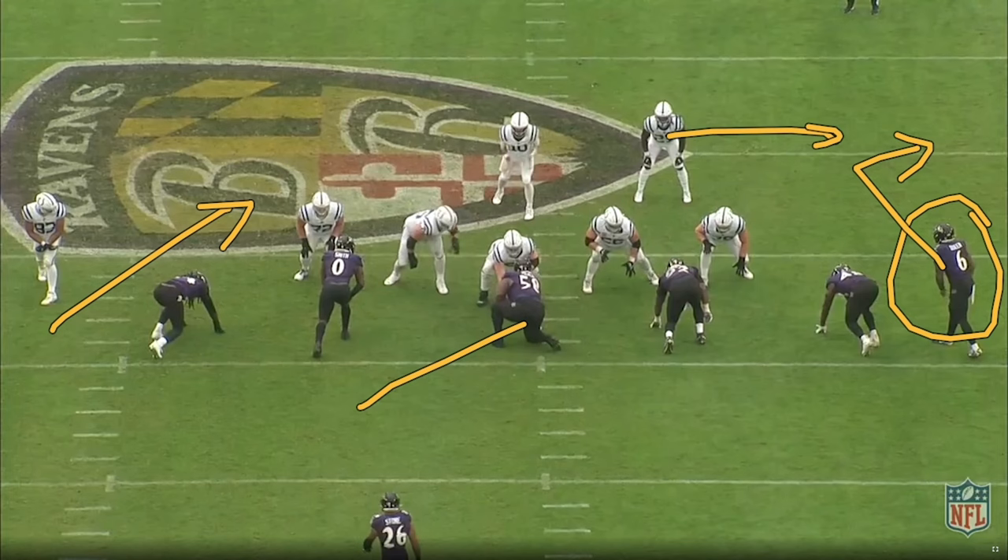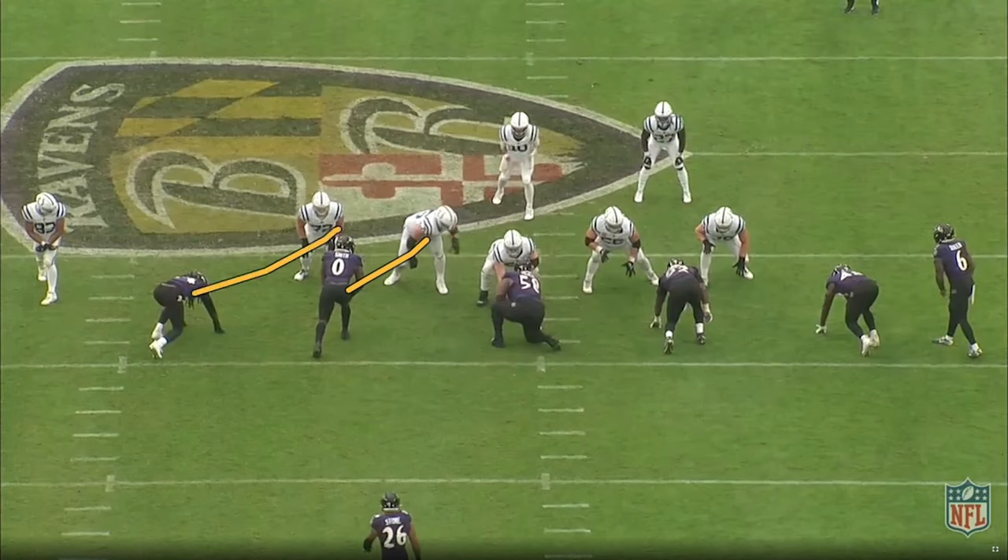The two droppers in this call are the zero technique nose and the three technique. You see the joys of simulated pressures — with Smith and Clowney coming and pinning these tackles, they can't get to Hamilton. Now you have a center and a left guard blocking air with no one on the edge.